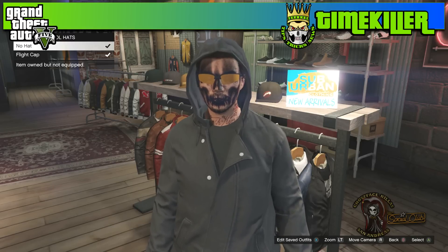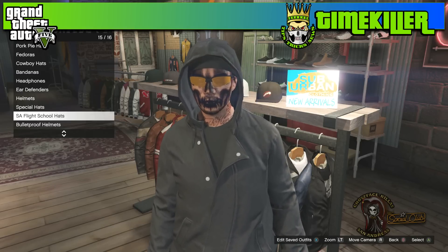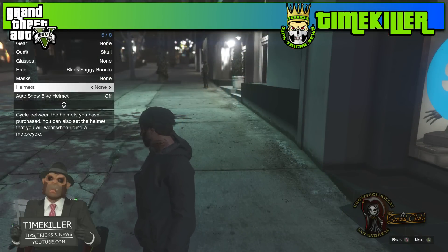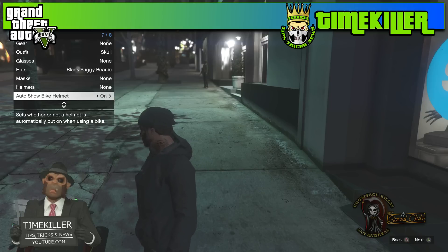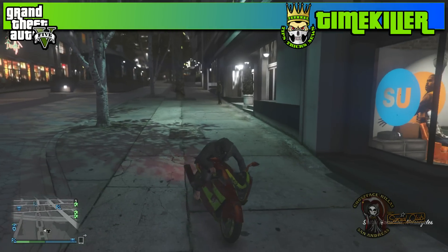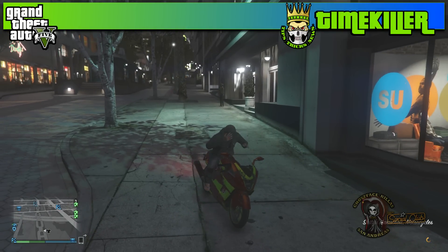What's going down YouTube, it's your boy Tom Killer. In this video I'm going to be showing you guys how to wear the hooded jacket with the hood up only, or if you want to wear it with a pair of sunglasses and a hat, I'm going to show you how to do that as well. All you're going to need for the glitch is an ATV or a motorcycle, your auto bike helmet setting set to on, a hat, and the hooded jacket.